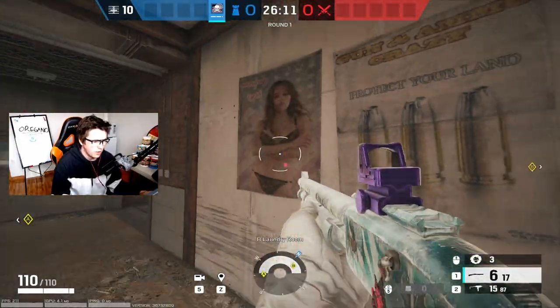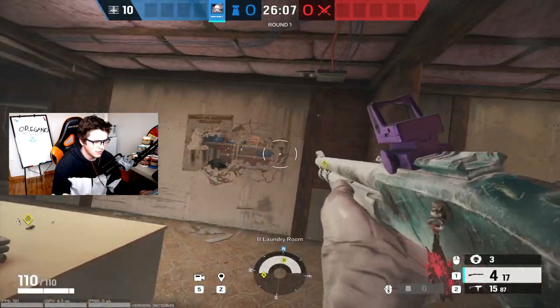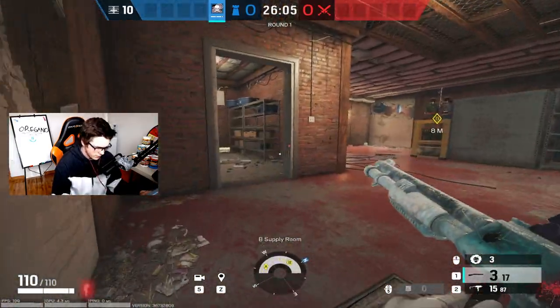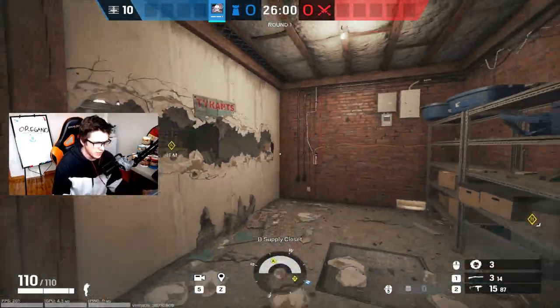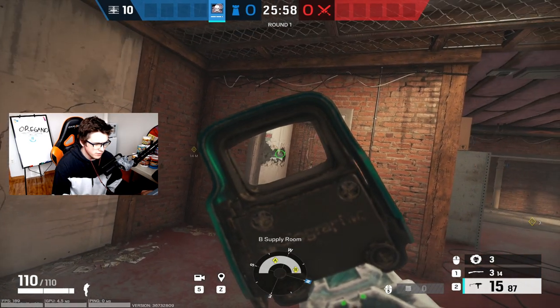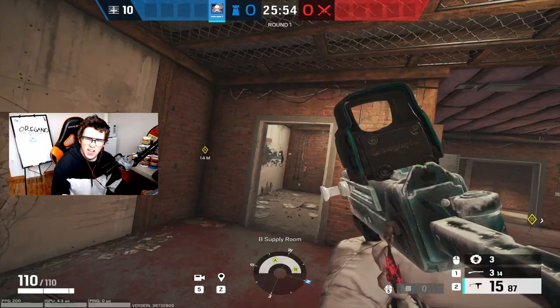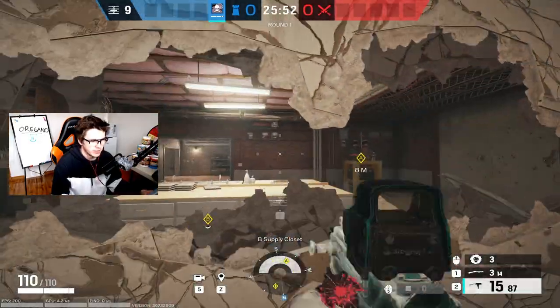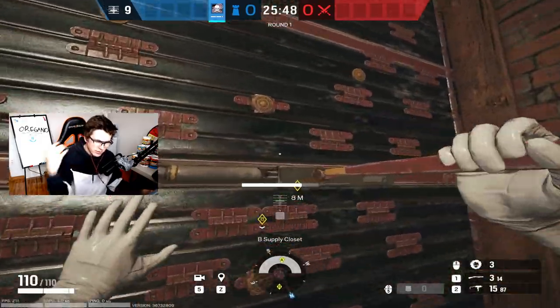In terms of the front wall, you'll want to reinforce this one — here's why. Make your head holes on this side. Reinforce this wall because if you do it the other way around, the attackers can stand on the freezer stairs and get a line of sight all the way through the site. So don't do that — reinforce this one.